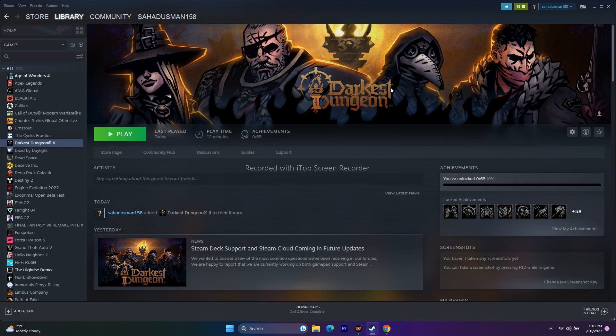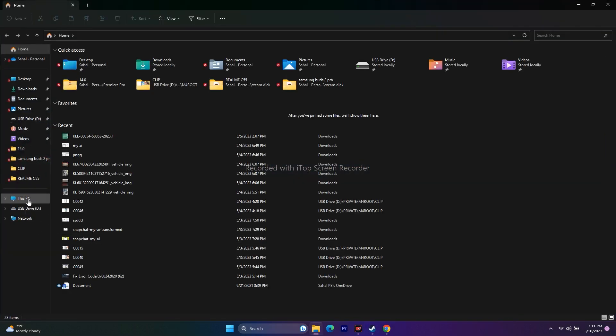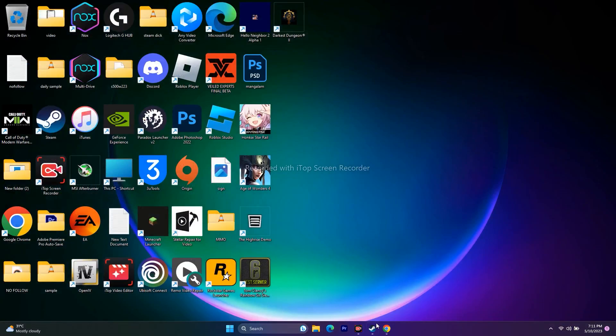The next step is to delete the saved game files. Open File Explorer, go to This PC > Documents, and find the Darkest Dungeon 2 folder. Keep in mind you will lose all your progress, but just delete the folder and then try to play the game again.